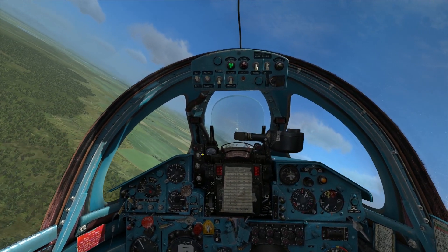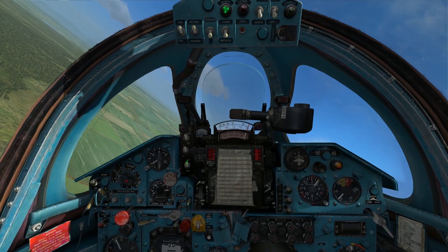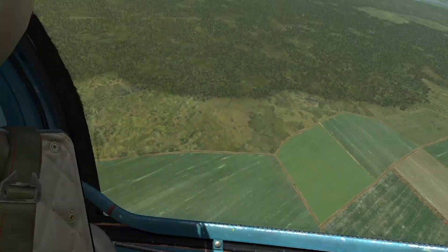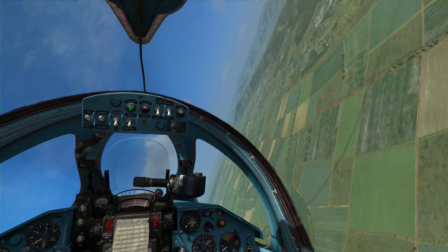So now let me set up for a guns run. I'm going to go to guns on my selector. This can stay in S, this can stay in auto. I will leave this one in gyro, and let me arm the gun. There we go - I should be all set to strafe some targets. Let me come around here and get set up on a strafe pit.